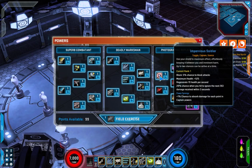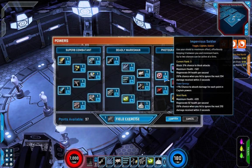Next we've got Impervious Soldier — the stance Taskmaster learns by watching Captain America. Use your shield to maximum effect, effortlessly keeping it between you and imminent harm. It gives you a 5% block chance, max health, and a health regeneration per second effect. Scales very nicely.